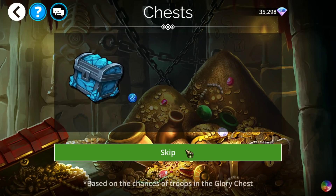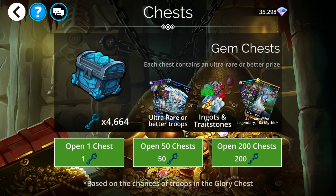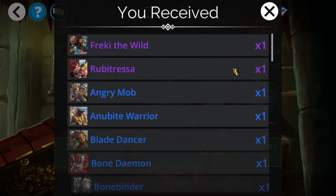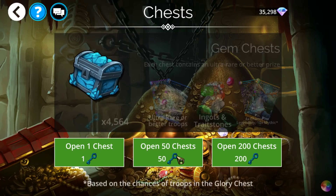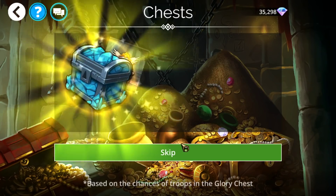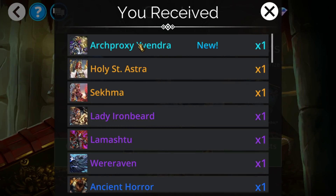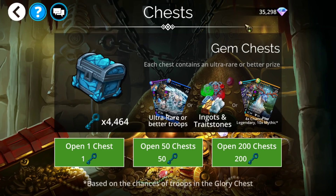Hopefully it won't take too many keys — we do have a big reserve of keys, mostly because of vault events lately. With the addition of Gnomepalooza events, it is easier than ever to get resources. We just had one earlier, and boom — there we go, that's pretty above average luck. I think that was about 350-400 keys, maybe not even.